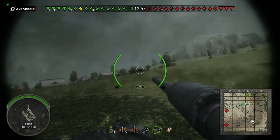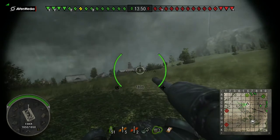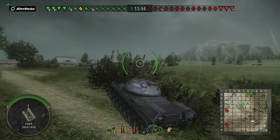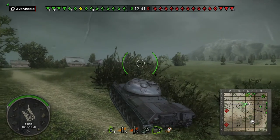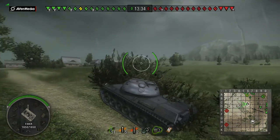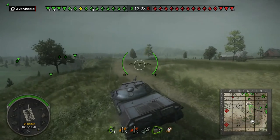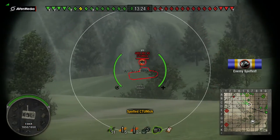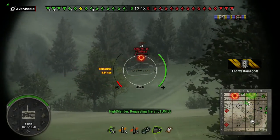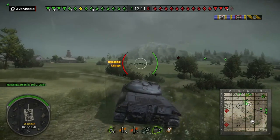With the L7, you have great accuracy, reasonably good aim time, very high pen, and good alpha damage — you can really harass other tanks. I'm trying to get a spot here, hoping somebody peeks the ridge. I should have gone across but you can't be too confrontational due to the lack of armor. There's a target — aiming in, we hit him, great alpha damage, nice chunky hit. Let's see if the rest of his friends are as aggressive.